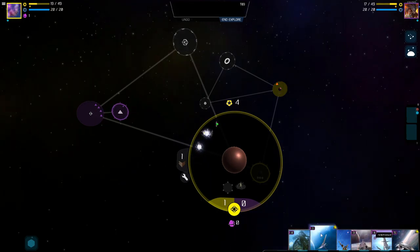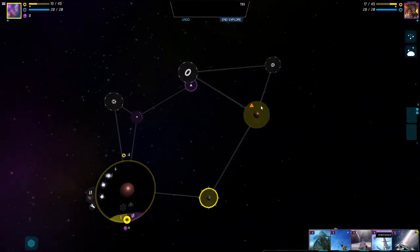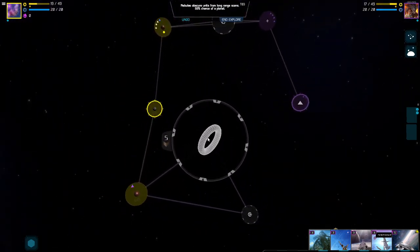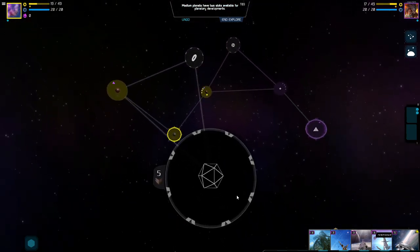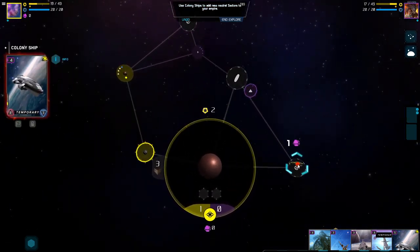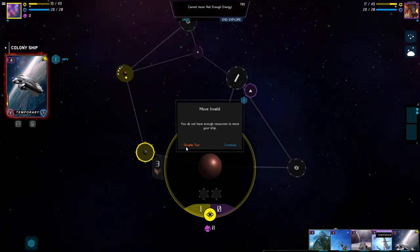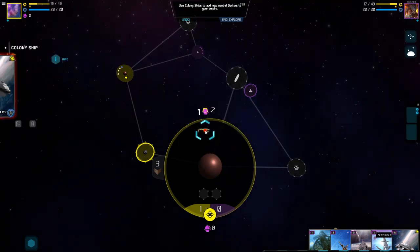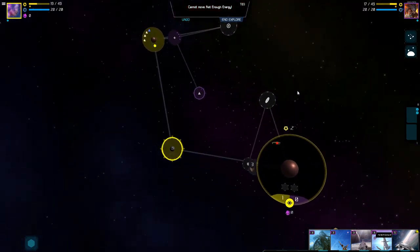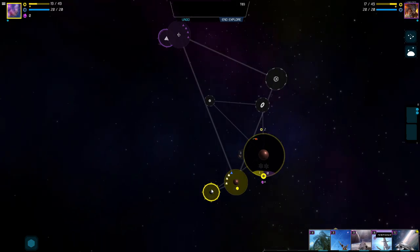We only have two resources left so we can build two of those scouts — let's build both. We've got all sorts of stuff building. We have this colony ship that we set aside a while ago and haven't done much with — we can send it over here. Why can't it move there? It says not enough resources to move the ship — maybe I already moved it this turn.